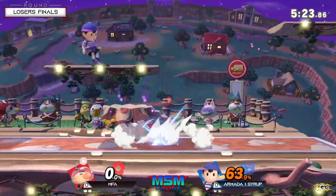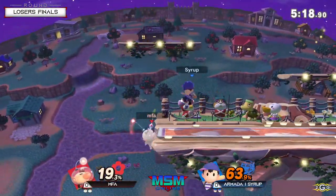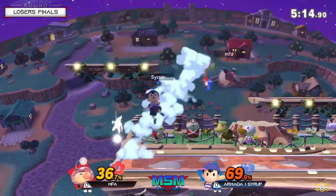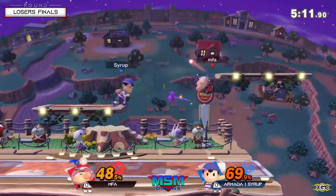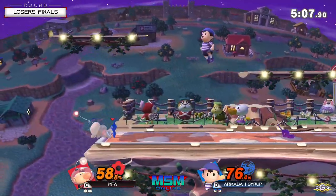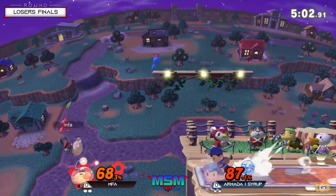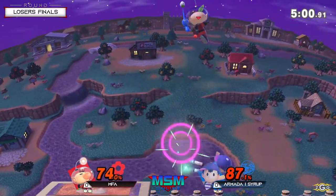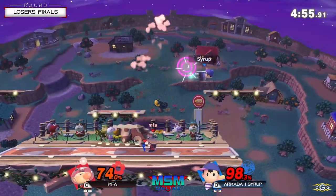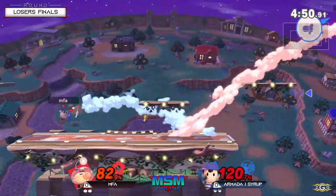Finally with a break here at 63 percent — that's big. No follow-up on the PK Fire except for the forward air, but that's the thing about Ness too: if he has two PK Fires in certain situations, he can follow that up into a down air — that's really huge for Ness, especially on some of the weaker recoveries. He doesn't want to go for the lower cover just out of fear of being edge-guarded or hit by a PK Fire or PK Thunder.